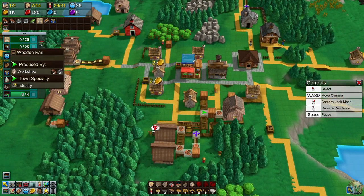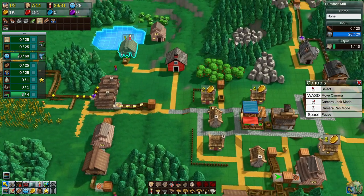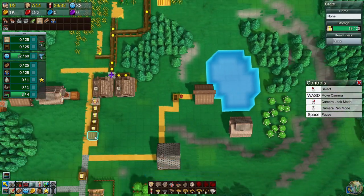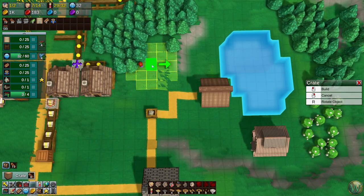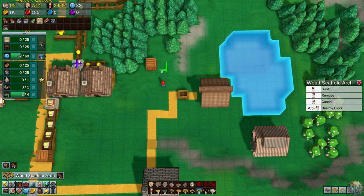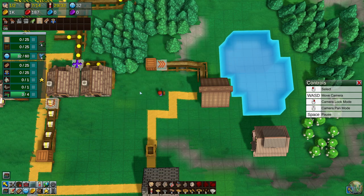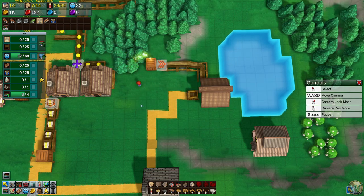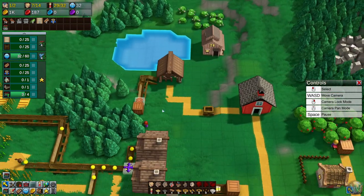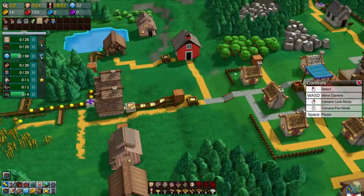Our next tech level, by the way, is cloth conveyor belts and wooden rails — that'll be interesting to unlock. We're at 139 research points. We need more logs coming in here, so let's do the same trick with the chute and have a person doing this instead. That'll make the paper get made a little bit faster.